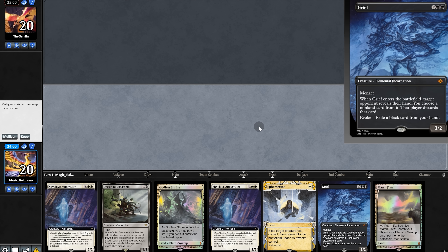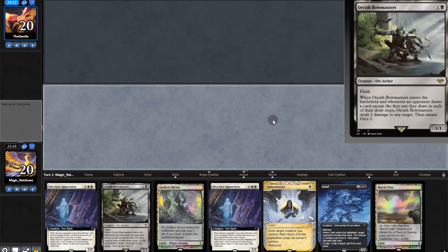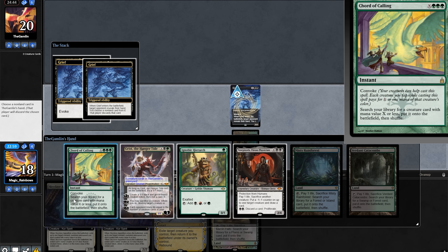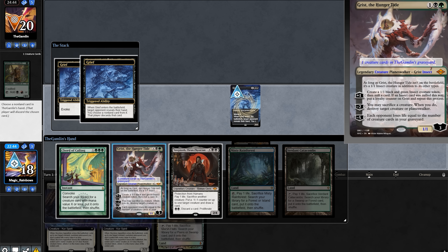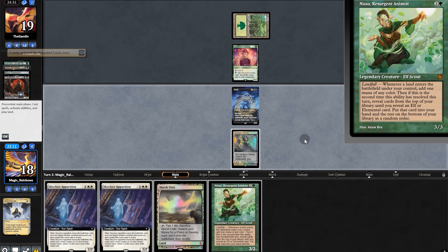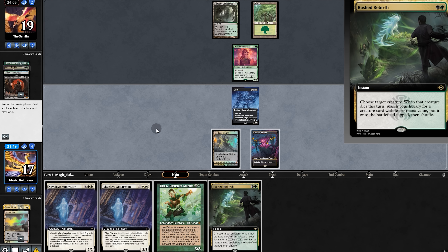Opening hand, we have the Grief combo. We'll have to pitch Bowmasters, but that's fine. We play Grief, then it's Yawgmoth. There are a lot of ways that they can beat us. We'll definitely grab Hierarch, and they find Hathlink — a Phenax comes back and takes the Yawgmoth. Nissa, not bad. Opponent passes, and Rashkeeper will take it.